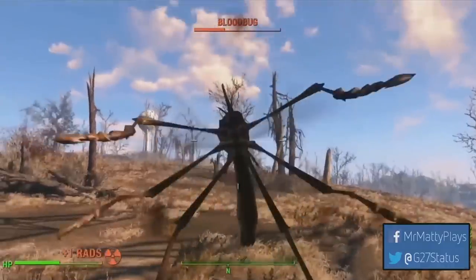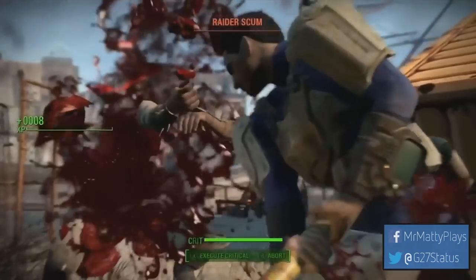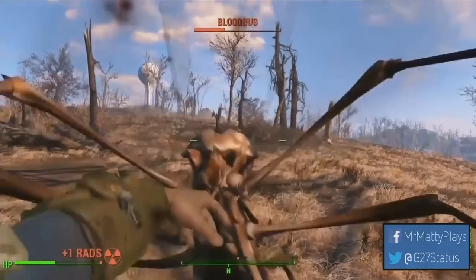The blood bug returns as promised — it appears to be a mutated mosquito, and based on how it attacks I can confidently say this is going to be the cazador equivalent of Fallout 4 — absolute misery whenever you run into it. We also see another death animation as the blood bug grabs your shoulders and sticks its needle into you. However, in the next clip the player pushes the blood bug off, suggesting there may be a way to counter — hopefully not a QTE. Perhaps there's also a way to escape the deathclaw grab animation. We'll find out later.